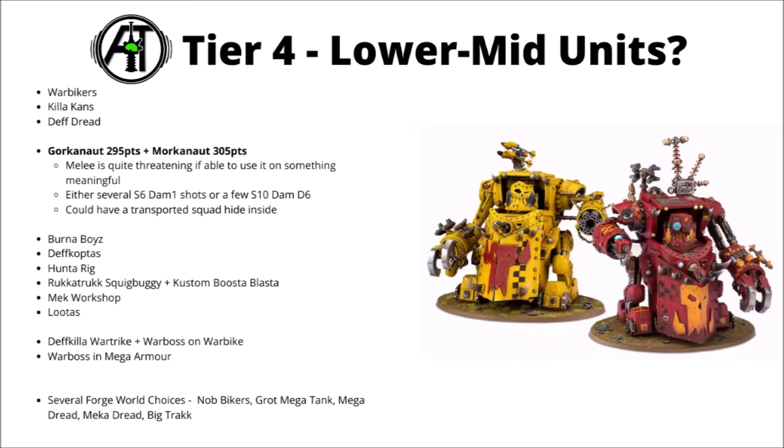For the Gorkonaut and Morkonaut, costing around 300 points — depending on whether you want top melee from the Gorkonaut or fair anti-tank shooting with the Morkonaut — both have a chance for plus 1 to hit. They're at least fairly tanky with a 3-plus save, a bunch of wounds, and high toughness. Still though, for 300 points I'd say they're not entirely standout compared to other armies, and I suppose you could transport a unit in their hull for a bit more Orky charging.